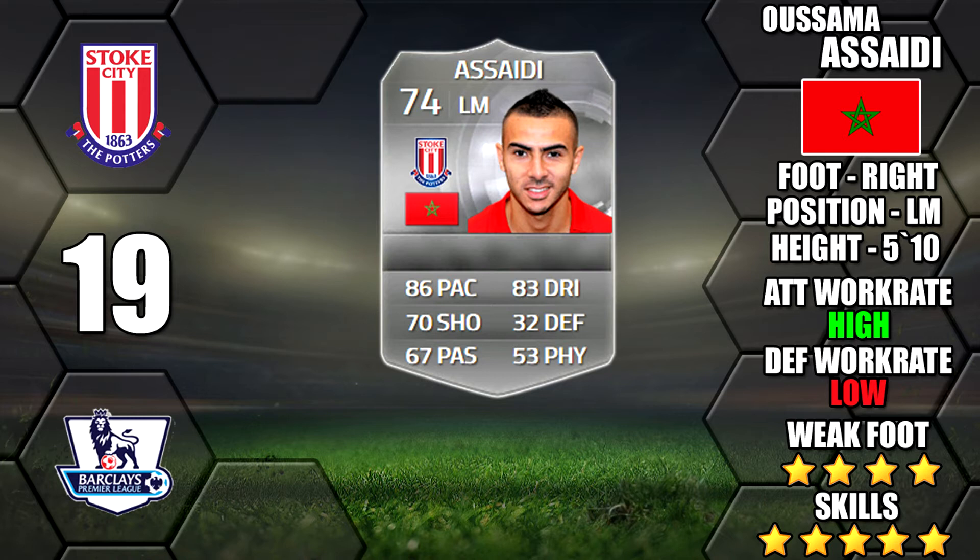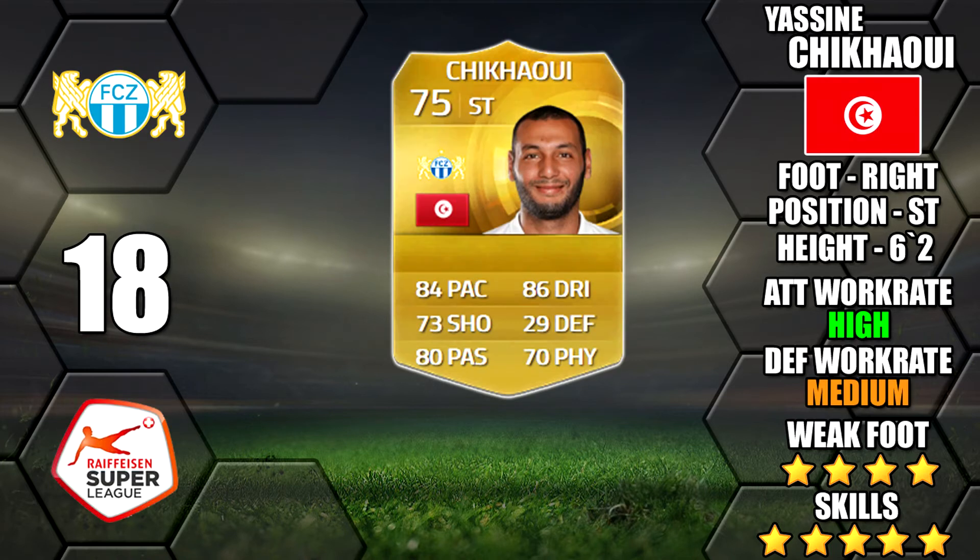Next up is Chikaui. This will probably be the most popular one — popular and affordable, though maybe not at the start. Once it gets going you'll be able to pick him up for a lot cheaper. He has 5 star skill and 5 star weak foot. He has the pace, the dribbling and the passing, a decent shot, high/medium work rate, and he's 6 foot 2 to boot. He looks like he's going to be very OP.